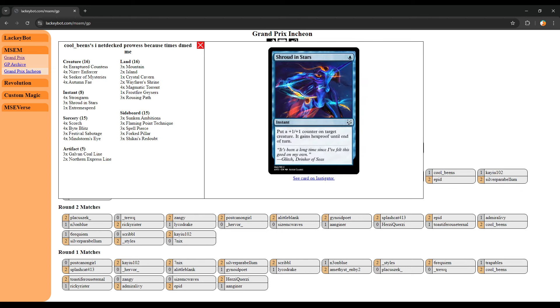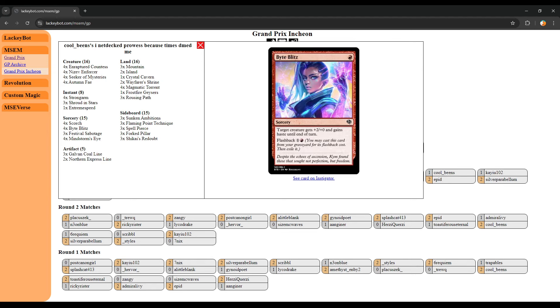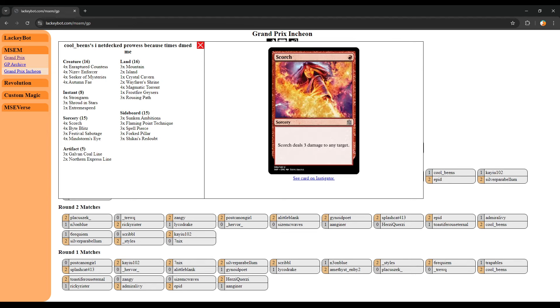Alongside that, we're running Strong Arms, Shroud and Stars, Extreme Speed, as well as a bunch of sorcery versions such as Festival Sabotage, Bite Blitz, and then Scorch to kind of finish it off.